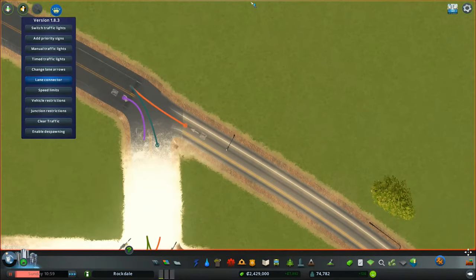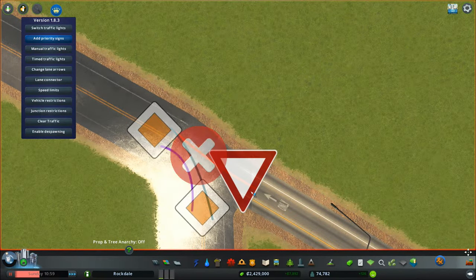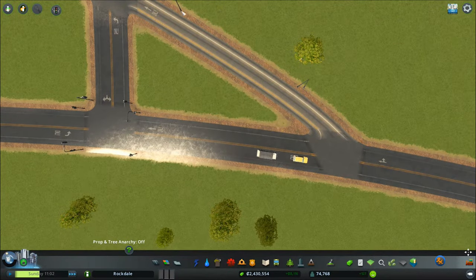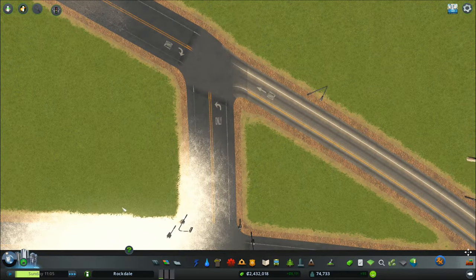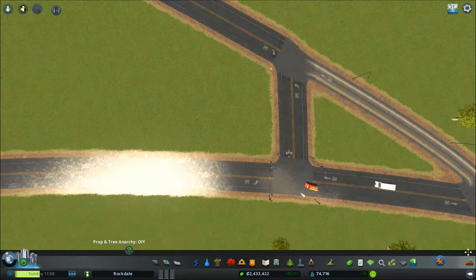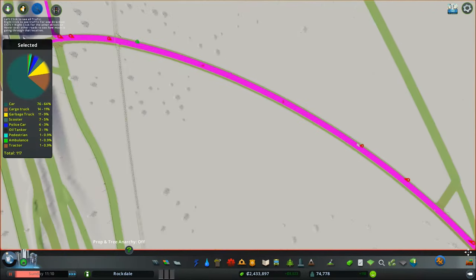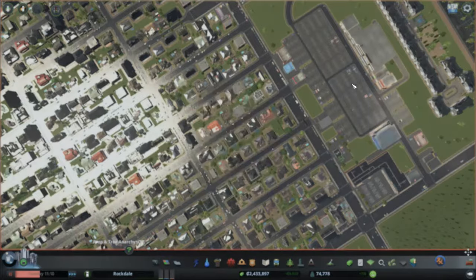That was actually a lot quicker and a lot simpler than I expected. So if they want to turn down there, now they just take this little slip road, otherwise they go this way — and these guys can go whichever way they want, and these guys can turn left here. That works out pretty well. So then I'll get these guys onto a traffic light, make that intersection a little bit safer especially with the amount of traffic that comes through here. We can see that a majority of residents over here are actually using this freeway, and that's pretty cool.